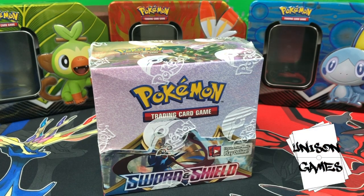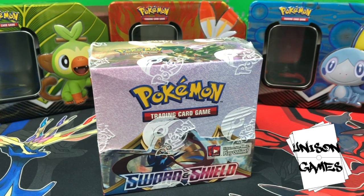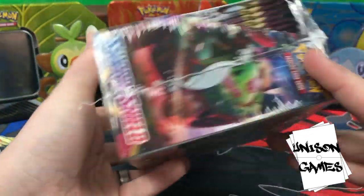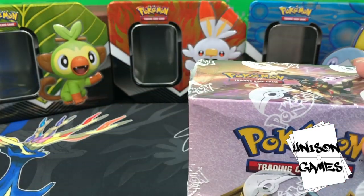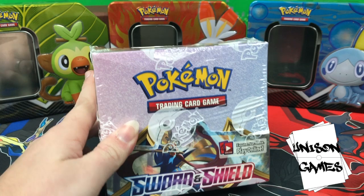What's up guys, this is Michael Shawn from Unison Games. I just hit you guys with an opening video about the Galarian partner tins, which are right there still providing a nice background. Got some good pulls in there and saw a rainbow rare of some sort — I won't spoil it. Now we're going to be opening this fancy booster box of Sword and Shield. I got my TCG Player pulled up to the side here.